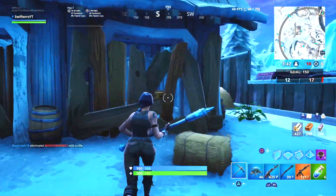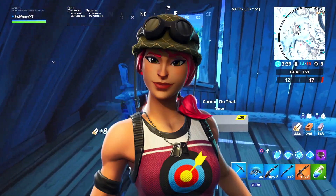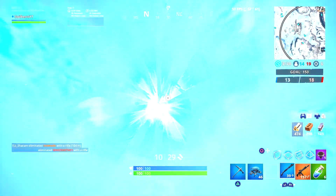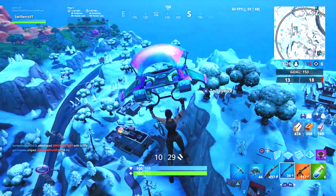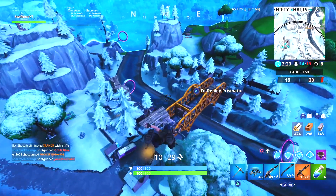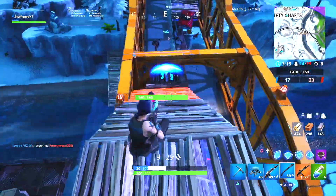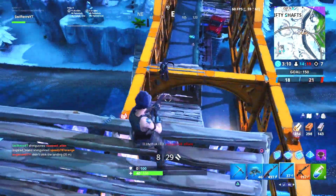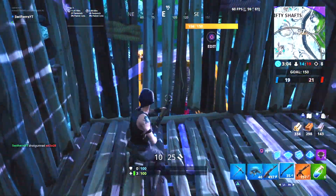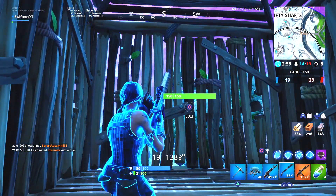Moving on to the next best uncommon skin, this is yet another female skin — this is the Bullseye. When this skin was first leaked and came to the Item Shop, I was honestly so surprised to find out that the Bullseye was an uncommon skin. I thought it would have been at least a rare skin costing 1,200 V-Bucks. I absolutely love the way this skin looks — the helmet with the goggles on top, the pink hair, the pink shirt, and the Bullseye target on her chest look so cool. This is by far one of the best uncommon skins you absolutely need to buy.